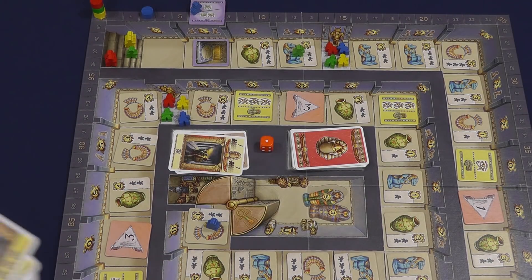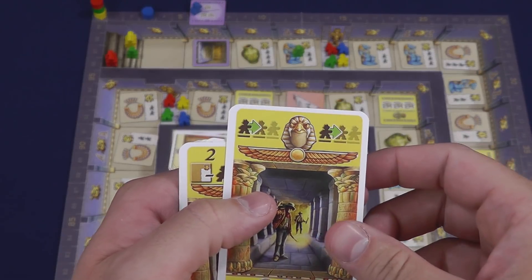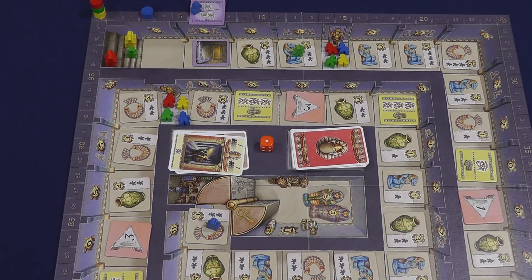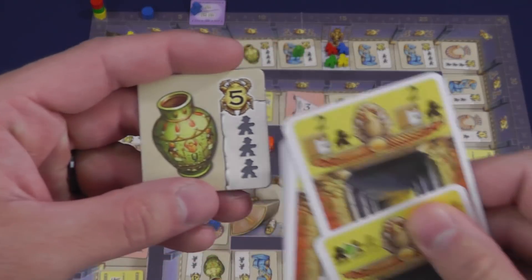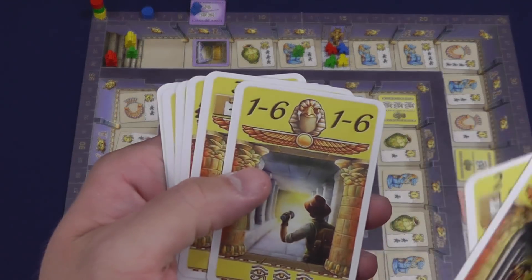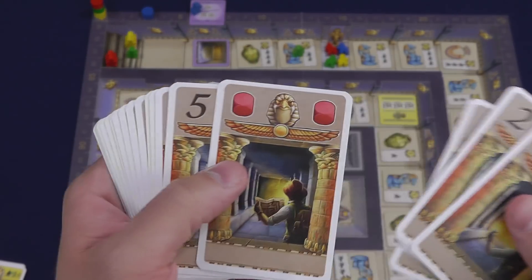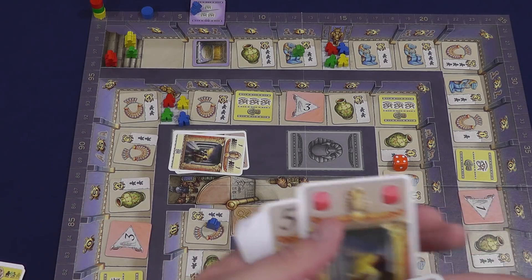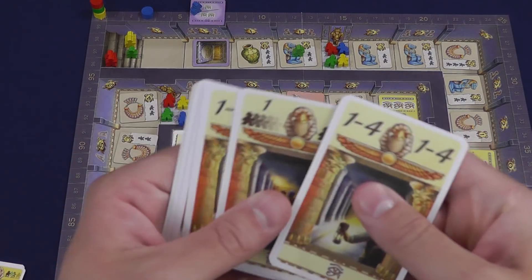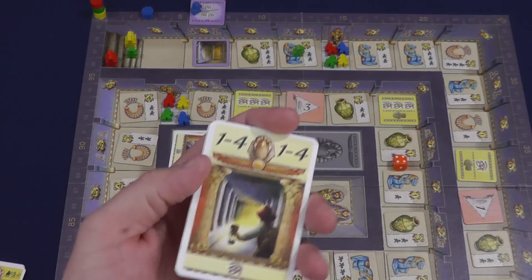Just to show you a couple more movement cards — this one is a catch-up card where your guy that's farthest behind will catch up to the next farthest guy. This one is a two-move but it's going to lower the requirement, so if you needed three adventurers for a tile, you would only need two. And then this one is a one-through-six — there are a couple in the base deck that use this red die. You roll the die and whatever number it is, that becomes your move value. Some cards have a number dash the die, so you'd pick a range. That should give you a good idea of the game.